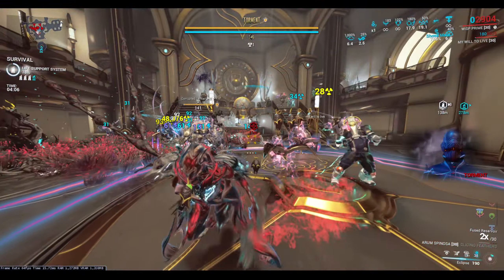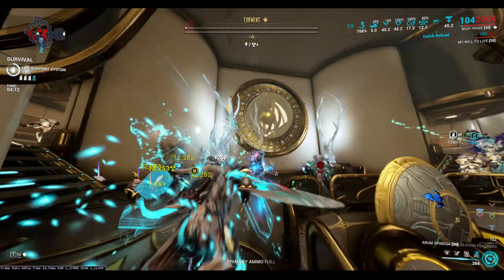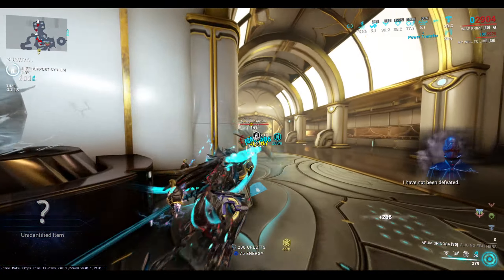An Acolyte has spawned, so let me show you how we absolutely hammer the Acolyte with the Arum Spinosa. As you can see, the Acolyte's health just got disintegrated. This weapon is very capable — if that doesn't show it, I don't know what else does.